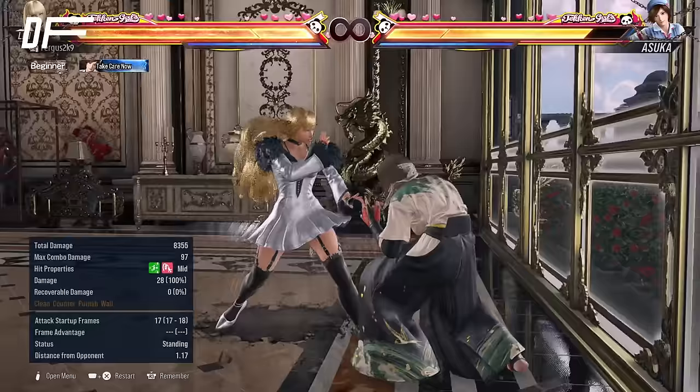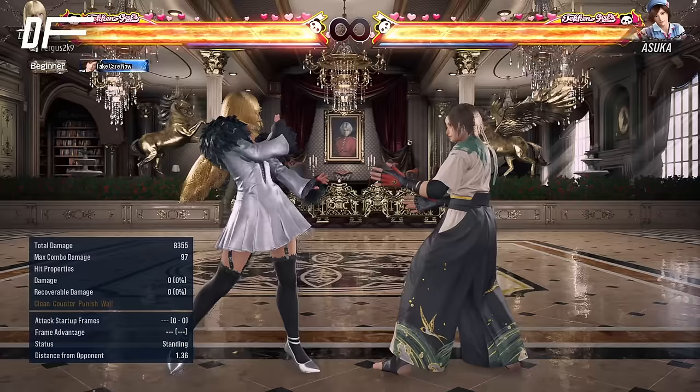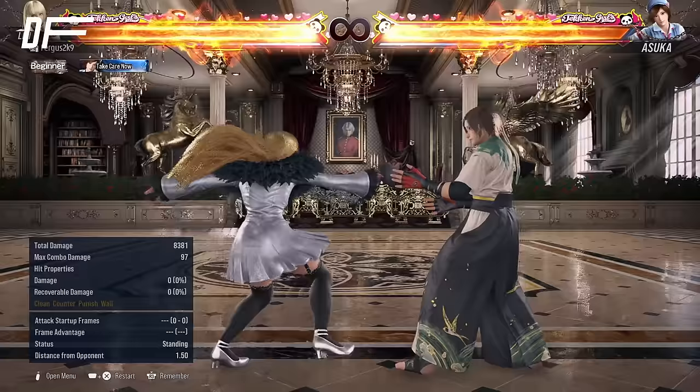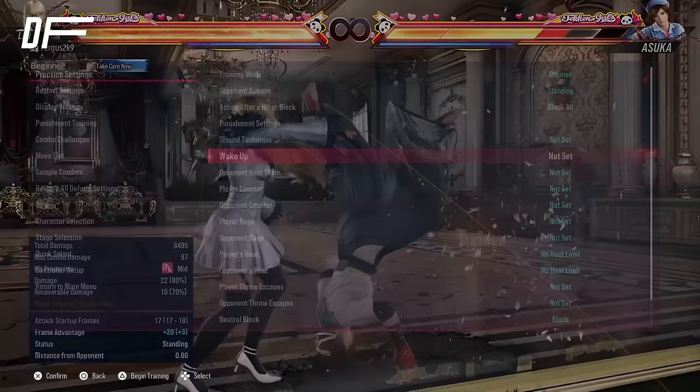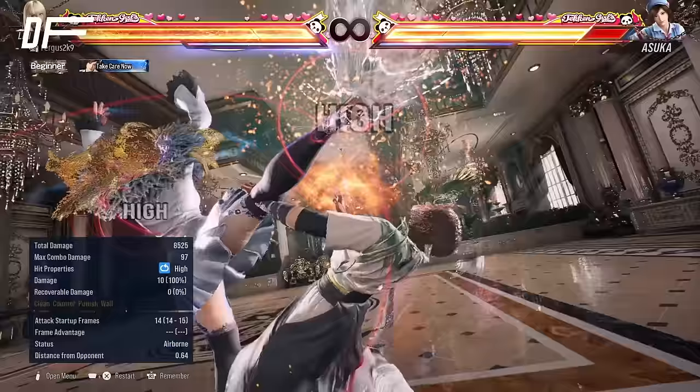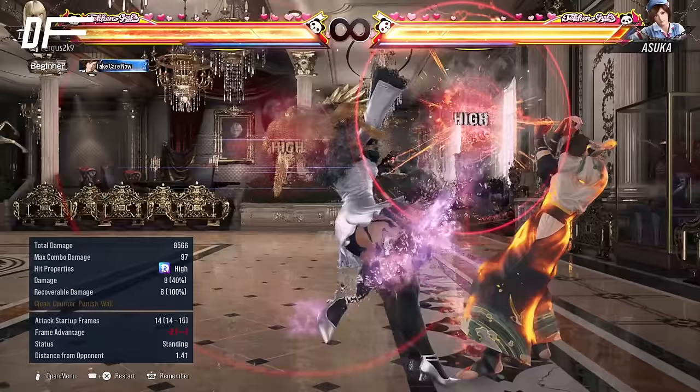Qcf 3 is a new move that Lily got in this game. This move is really strong because it's safe on block, it's also a very strong oki tool — if you think your opponent is going to stay on the ground, you can use qcf 3 to hit them on the ground, and if they get up and block it's safe anyway — and it's a very strong combo filler as well. Another move with Lily is 3+4. 3+4 is one of her heat engagers — it's a high, it's a bit slow, but it does chip damage on block and it's only minus 2, which means you can still sidestep a lot of things with Lily.